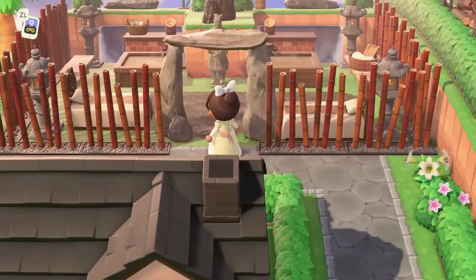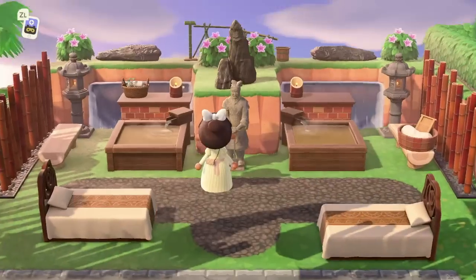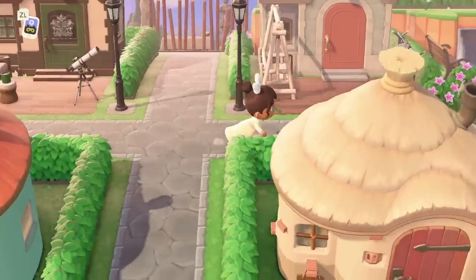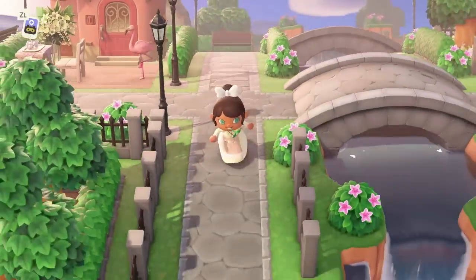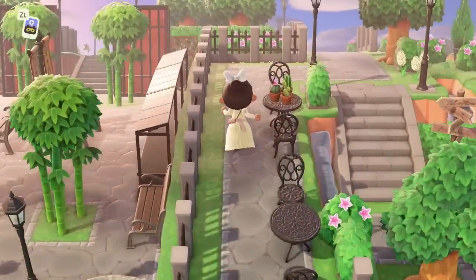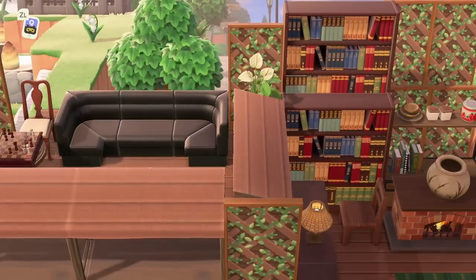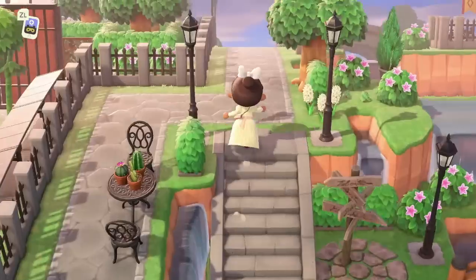Back here we've got a little spa — nice cobblestone pathing, I'm really into that. The use of the fireplace turned backwards in front of the waterfalls is really cute. Running through this neighborhood — wow, I love it. Just checking there isn't anything down here — there's a cool little garden area — and then winding back down. This is the back of that amazing cafe that we came across — incredible.